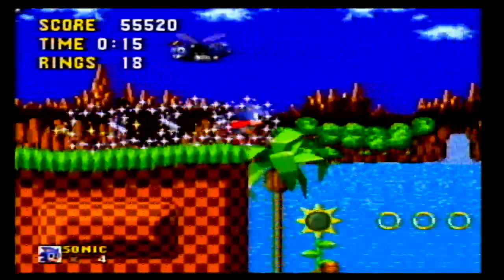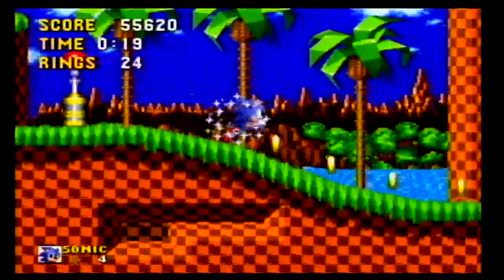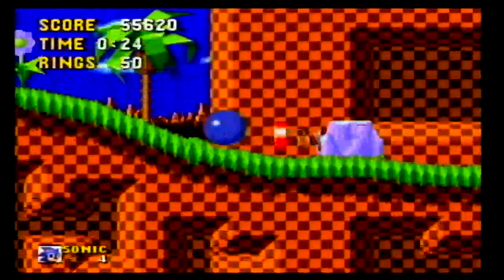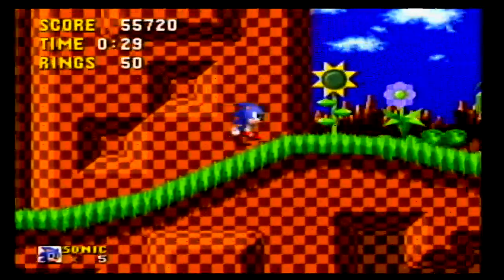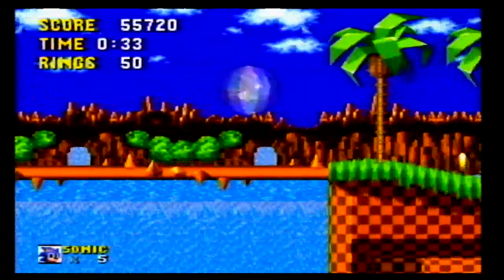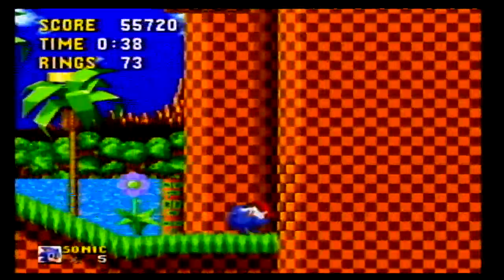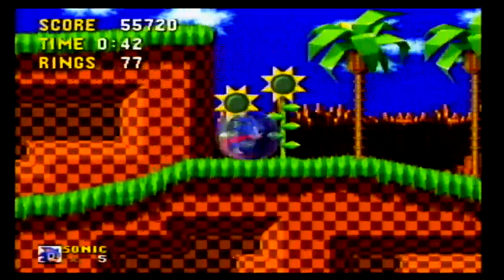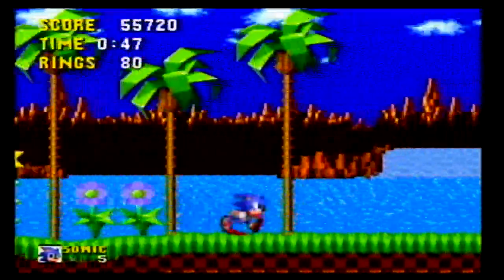So to get 100 percent in Sonic the Hedgehog 1, you need to collect the six chaos emeralds. At the end of each stage, if you have 50 rings — like I do in Act 1 or 2 — you can jump into this big ring and be taken to a special stage to find the chaos emerald.